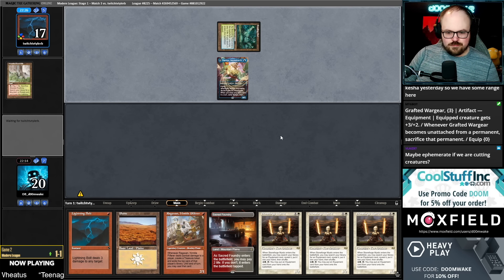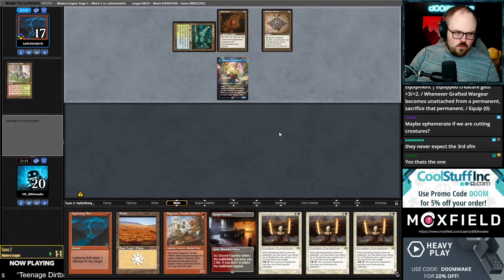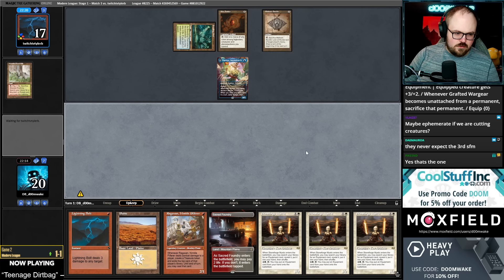I could cut the Ephemerates — I guess I just accept that Solitude is hard-castable and that's fine. Do they have a turn one Emery? That's gross — no they don't.